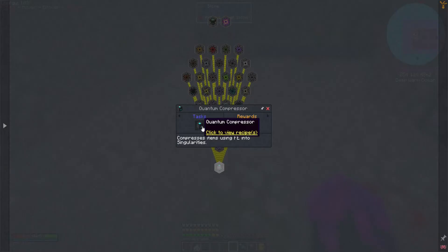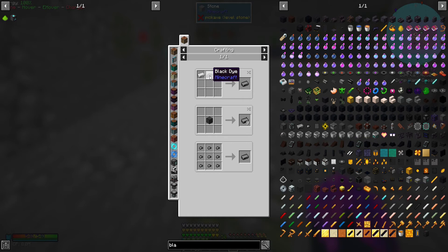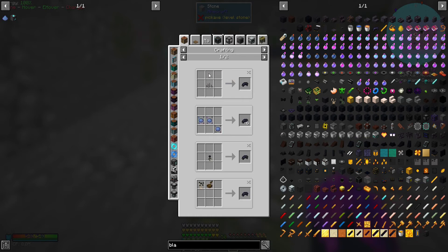In order to start things off, we need the quantum compressor, which requires black iron ingots, elite catalysts, and the black iron frame. The only limiting thing is that black iron is crafted from black dye and iron ingots. Iron ingot is not a problem - the black dye is though. Originally I was going to think about killing squids, but we're going to need a ridiculous amount of it. So the best way to do that is maybe just using dye essence.